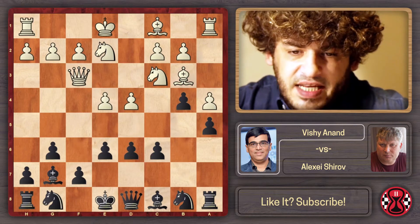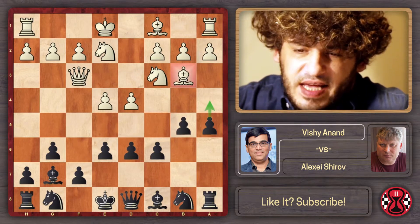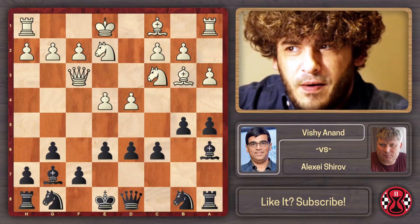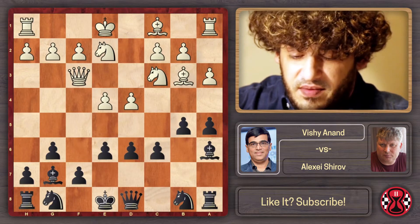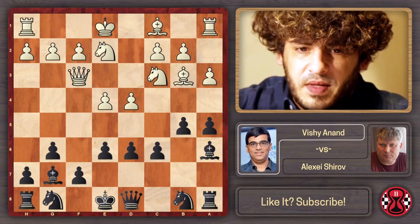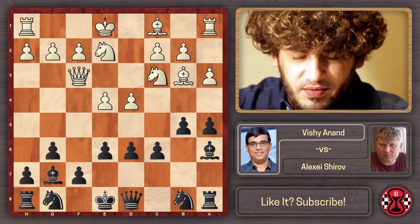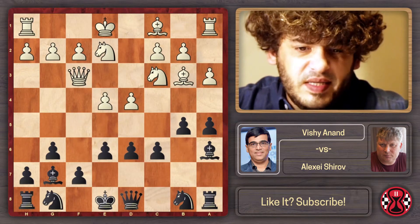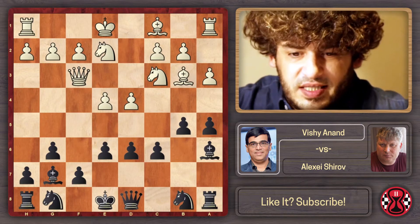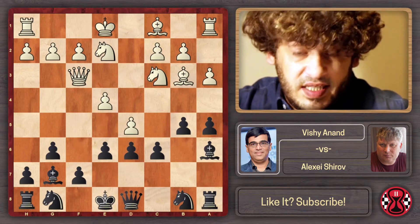We are threatening to trap the b3 bishop with a4. The logical response is a3, giving the a2 square for the bishop in case black plays a4. It's also possible for white to play a4 with the same idea, gaining space and attempting something over the knight — but a3 is much more flexible and should be better. So a3, main line bishop a6 — you'll understand this move in a while. Castles is definitely playable, but Anand played d5, the most testing move.